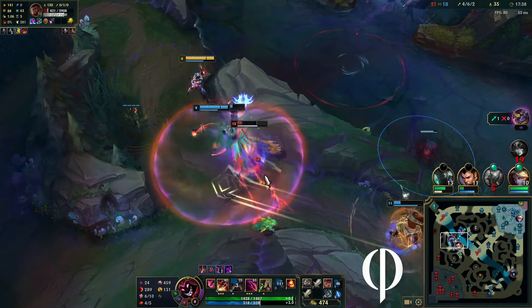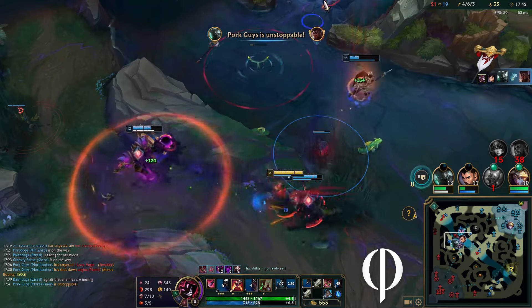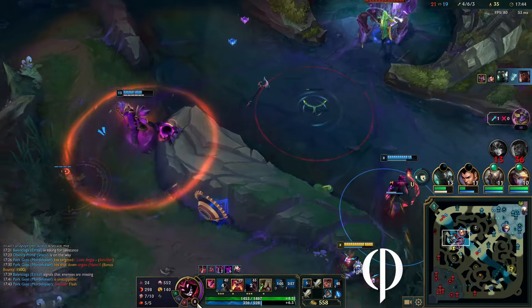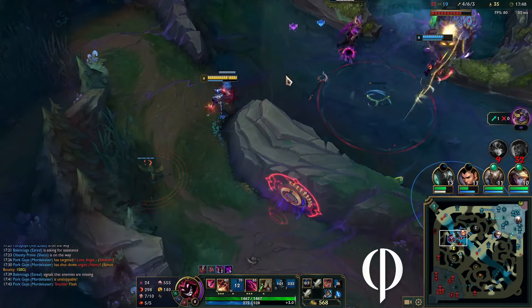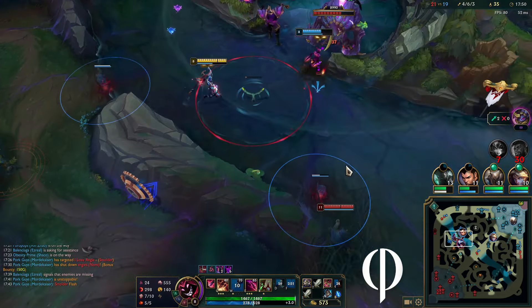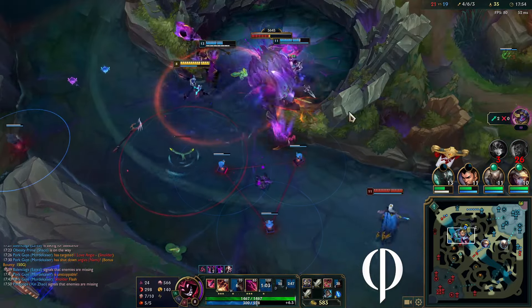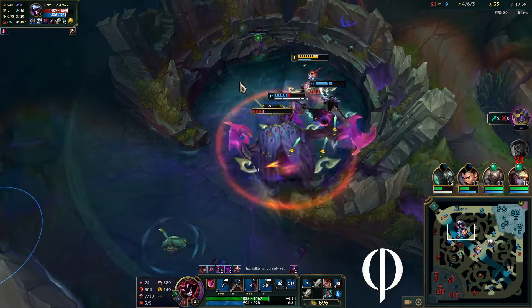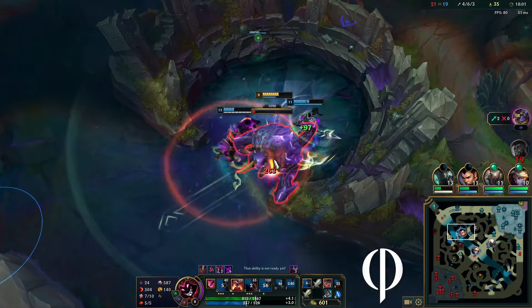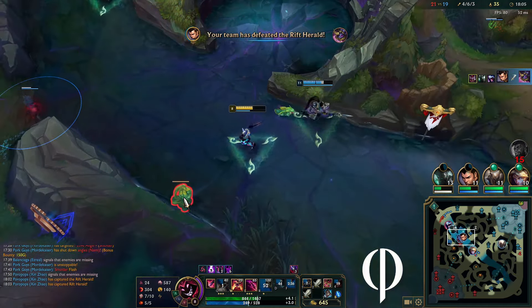Their team is really tough — they have this Karthus who is for some reason incredibly tanky. I have no idea why he's so tanky with only one item, it was kind of ridiculous. And of course we have Talon who's gonna be hunting me down the entire time. A hyper-scaling Smolder is always gonna be a problem too, so there are a lot of threats we have to assess and get rid of: Karthus, Talon, Smolder.